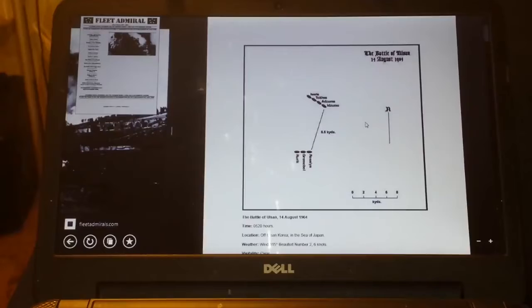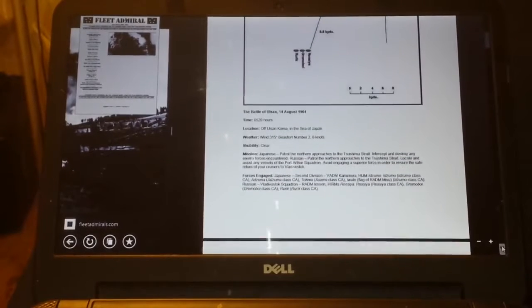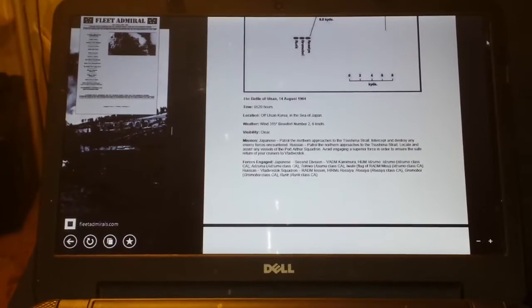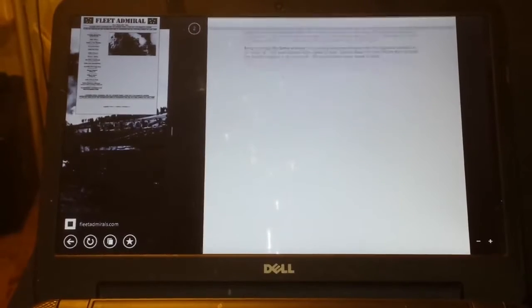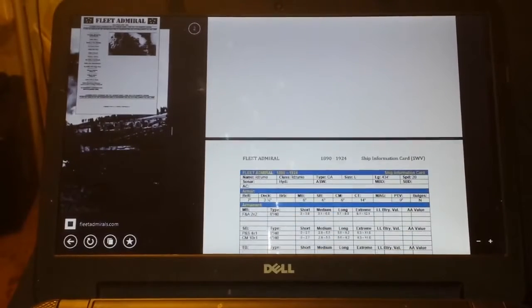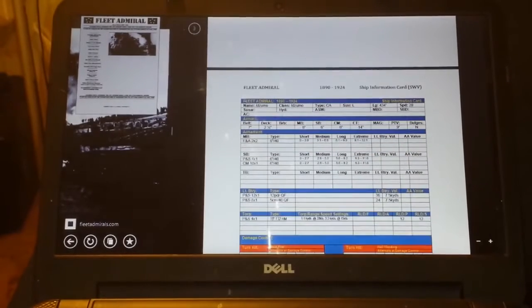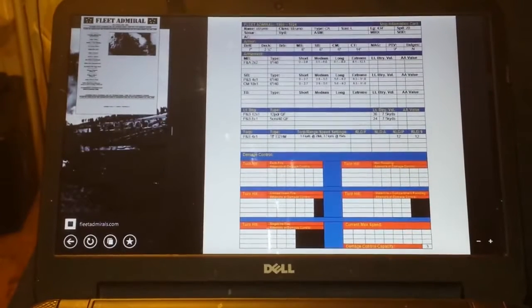It's going to feature four Japanese ships and three Russian ships, and this is what the scenario looks like. You can get this right off the webpage — I believe it's in the rulebook as well. It's got the mission, the weather, speeds, layout, the ships involved. And then a really nice touch is it includes the stats — the ship information cards, as they're called — for all the ships involved, and there's seven of them. That's what a stat sheet looks like in Fleet Admiral.